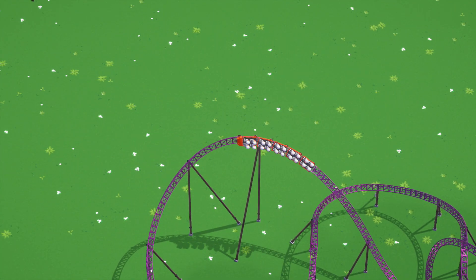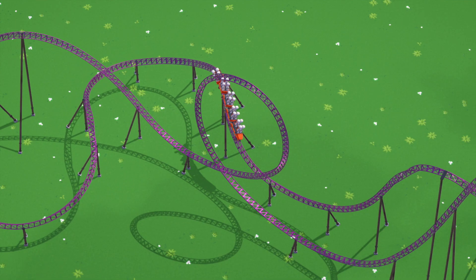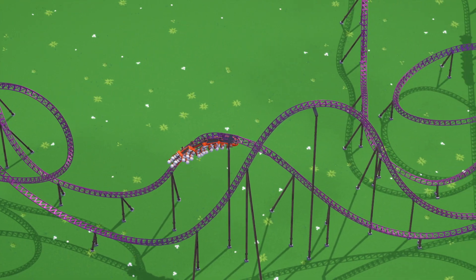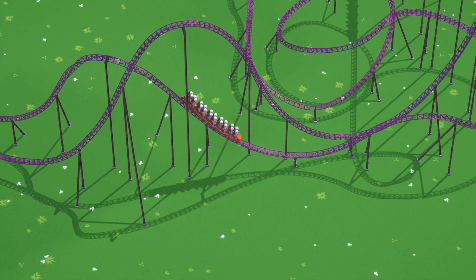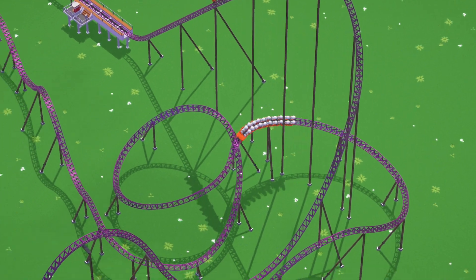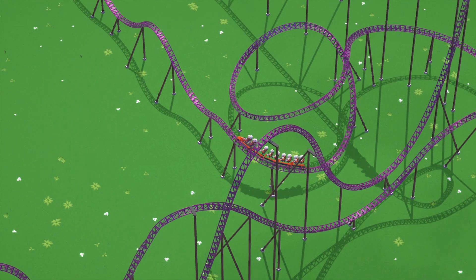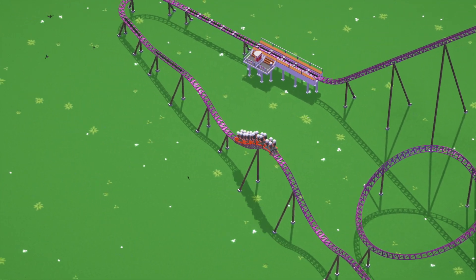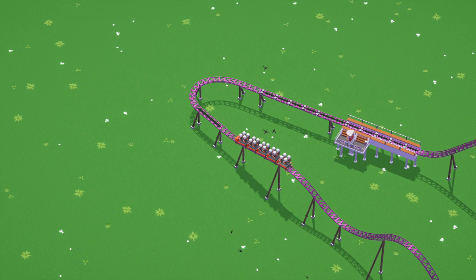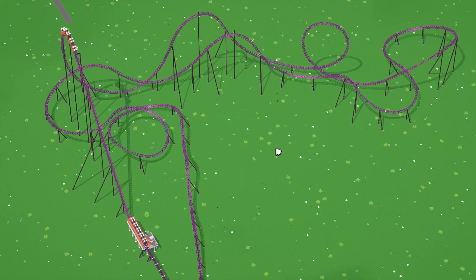We've got a nice speed going into the loop, and all the turnaround airtime moments are taking at quite high speed as well, which is nice for ejector airtime. We get some pretty cool hang time on the inversion — it takes it quite slowly before going into the final few elements. We've got the sideways loop of airtime, the twisted airtime hill, and then that final helix wraparound moment before going into the final bunny hills into the brake run. I'm going to change the colors — I'll do something similar to Stealth, going from dark blue into a lighter blue into white on the higher sections.